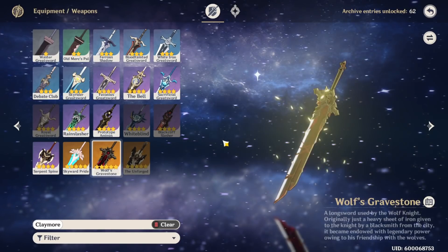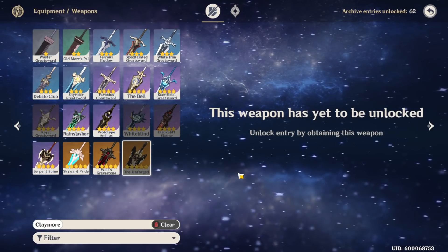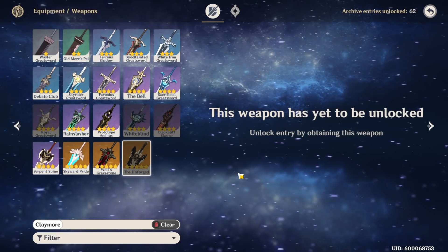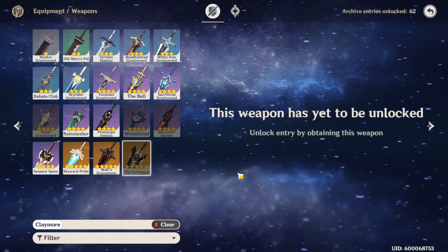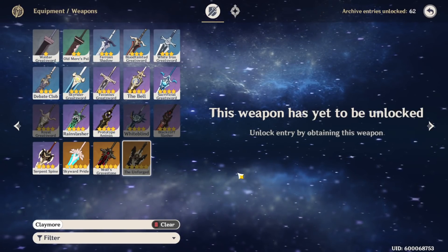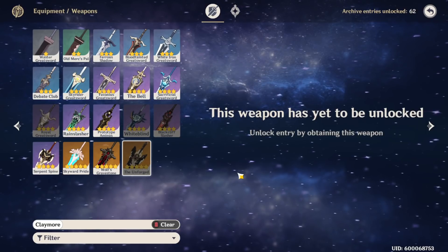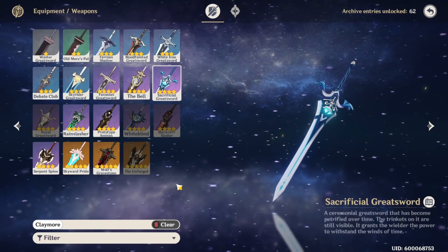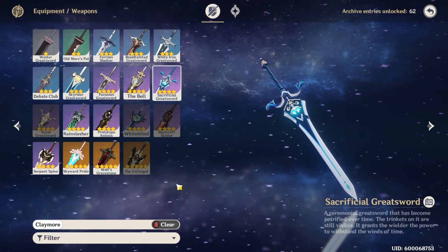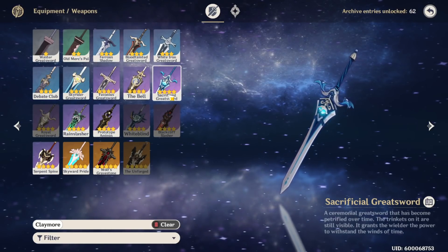Wolf's Gravestone is obviously the best thing for you if you're going damage, but not everybody has that. Also, The Unforged will be coming out with Shinyan and Zhongli. This weapon gives 25% increased shield strength, and then increases your attack by 5% up to five times — which is 25% — and when you're shielded it doubles, so whatever your attack percent increase is at the time it'll double. So if it's 25% it'll be 50%. You could also go Sacrificial Greatsword if you want to use her shield and have it reset for basically a perma-shield, since at max refinement it'll be on like a 12-second cooldown.